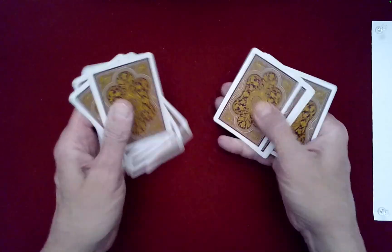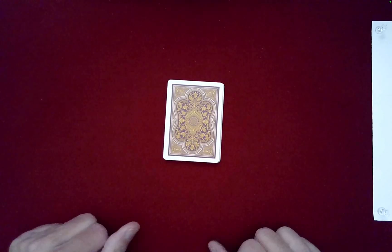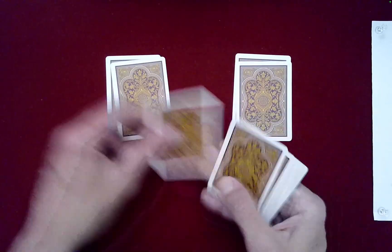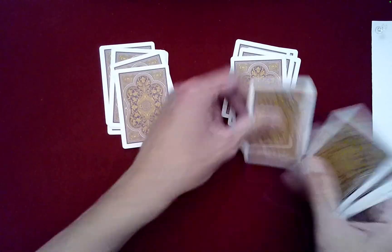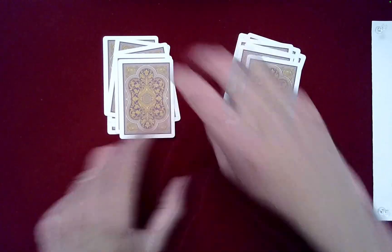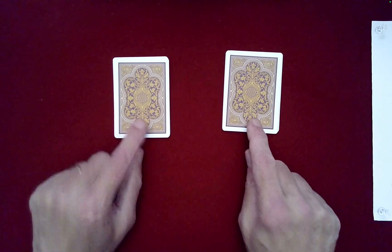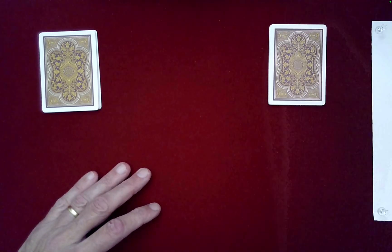I'm going to assume I have two spectators here — spectator A and spectator B. I'm going to deal out the cards into two piles. Spectator A, decide which pile you'd like to work with. You want the one on the right? Okay, we give it to you, and spectator B, you get that one.